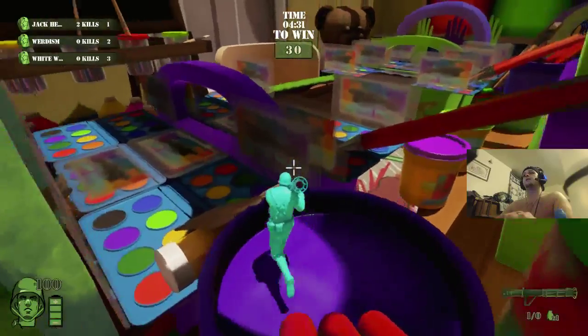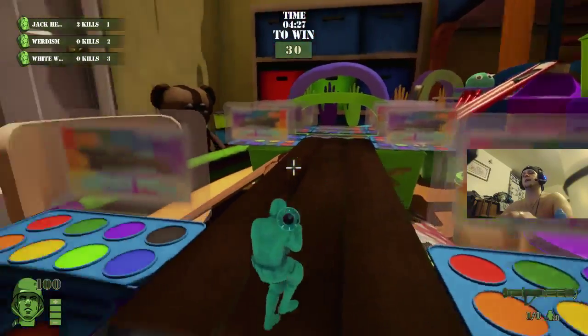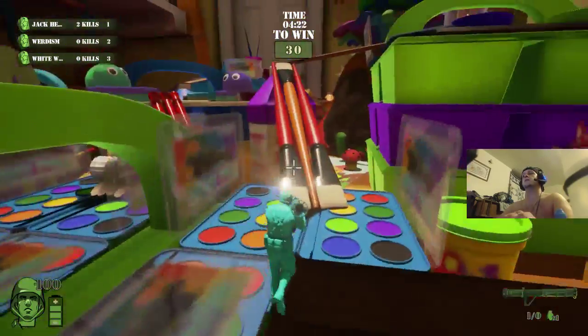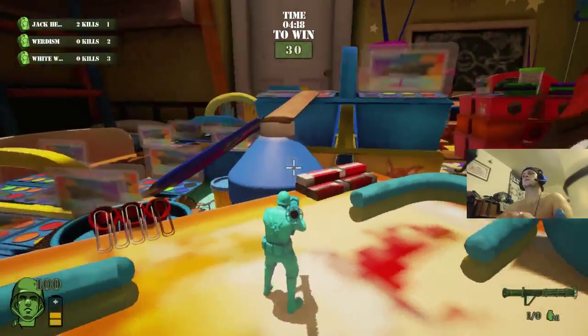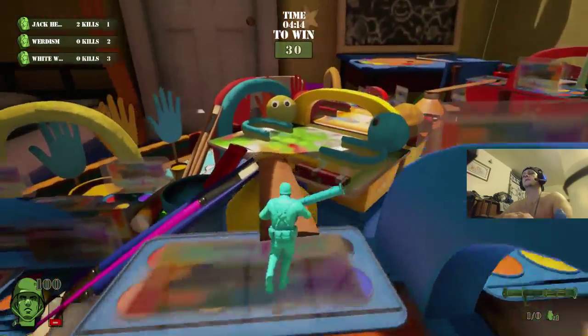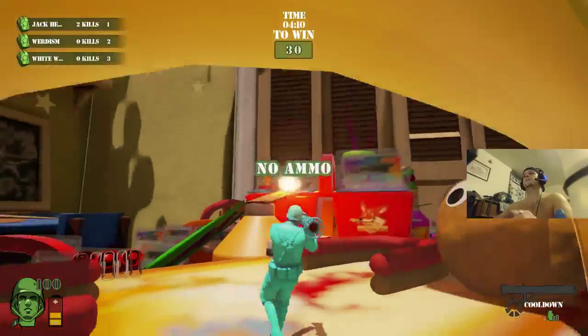The rocket launcher's a bit overpowered, but they tried to fix it so when you died the timer would stay the same. But they made the timer only 30 seconds, so they gotta fix that. When you get an active server, it's a lot better.